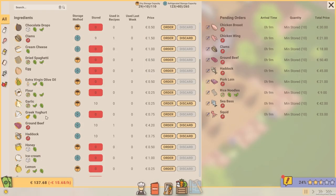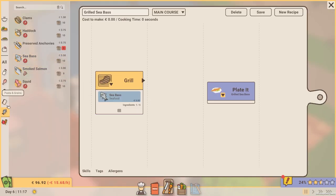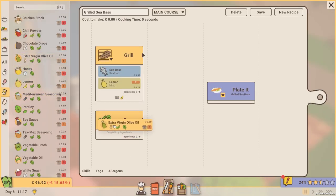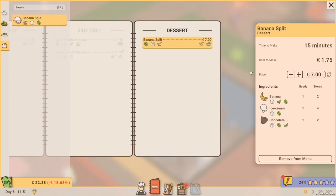Browse through a selection of ingredients and use the recipe editor to create your own dishes. Experiment with different combinations of ingredients and appliances to generate a variety of food tags. Then add these to the restaurant's menu and adjust prices to attract new customers.